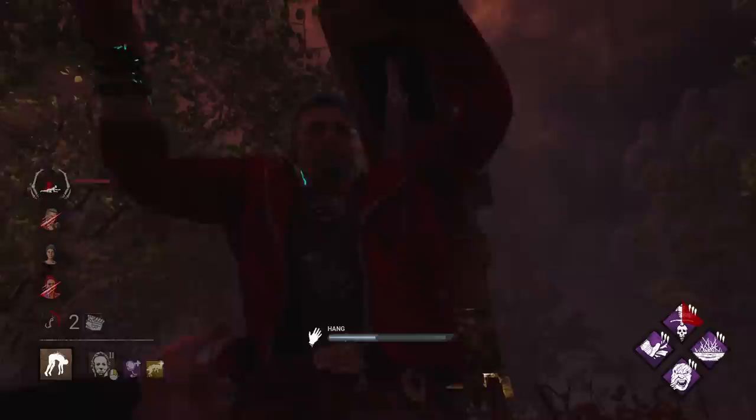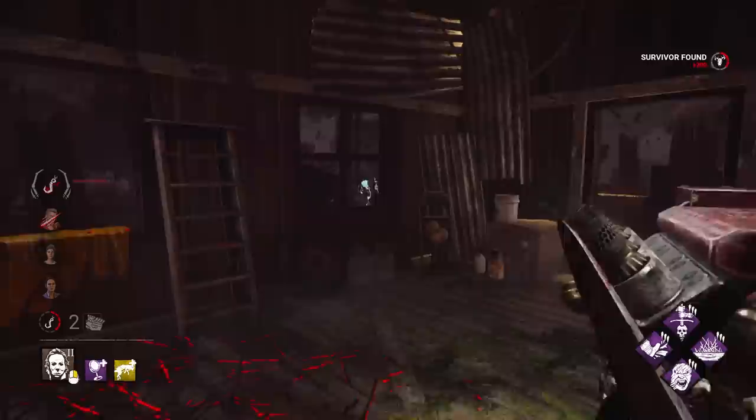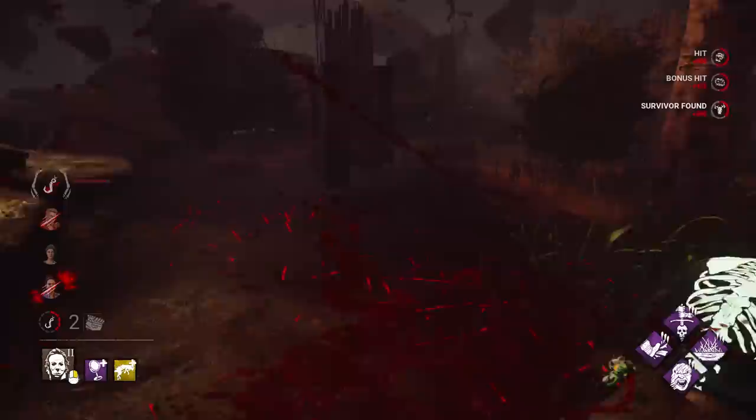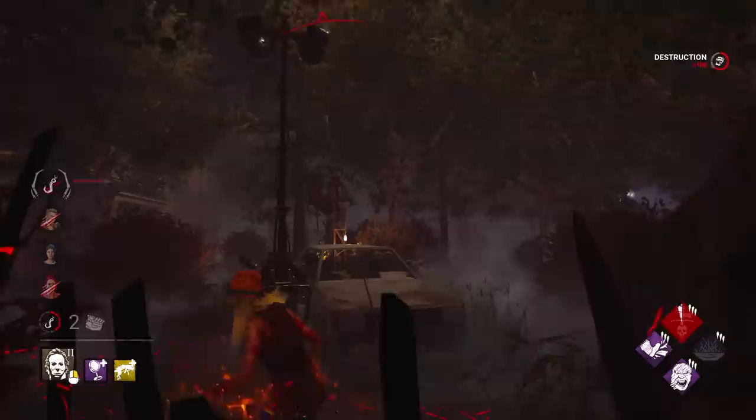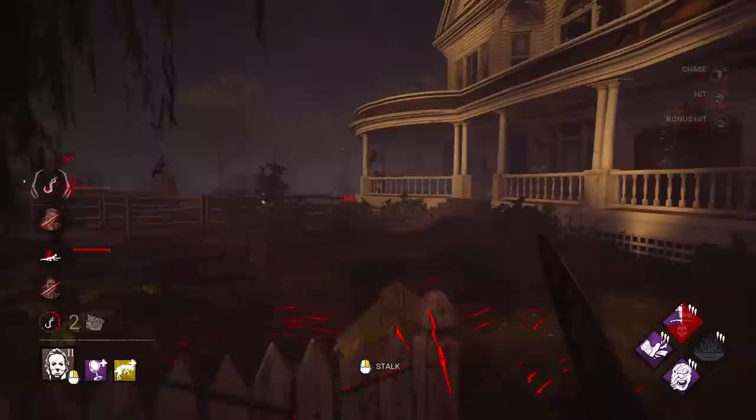They finished the gen as well — I need to kill Jane. She's still injured. We need her out — they've healed the other survivor. She might be in a locker right here. Oh, there she is, she's trying to hide. Can't hide from Tier 2 Myers. We need to get her with Spirit Fright. Are they body blocking as well? She might take an insta-down if she drops this pallet — she will indeed. Hubris. Overpowered. But I need this kill.